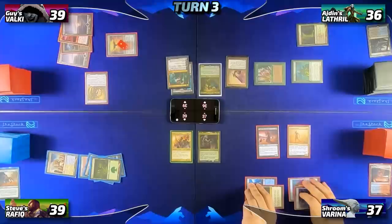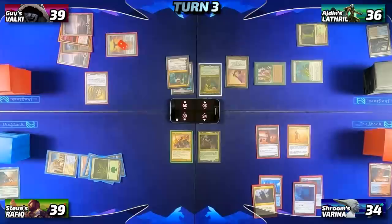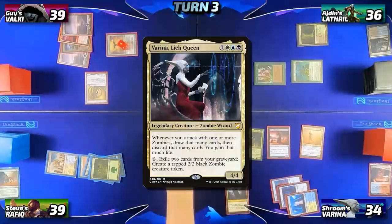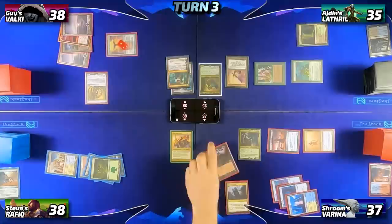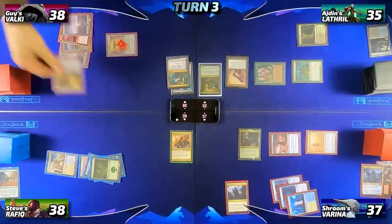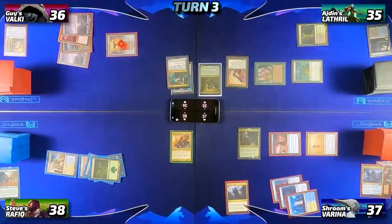I untap, trigger Mana Crypt, lose the flip for the second time, draw my card, then tap for four and cast my commander Varina, Lich Queen, which triggers Wayward Servant — all my opponents lose one and I gain one. I head into combat and attack Guy with both creatures for five damage. Before blocks, I trigger Varina and draw two cards, gain two life, and discard two cards. Guy blocks my Servant with Sad Robot and draws a card from its death trigger, and also takes two from my Lord of the Accursed. In my second main phase I drop Phyrexian Tower and pass to Steve.